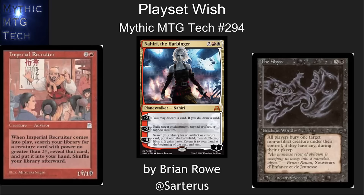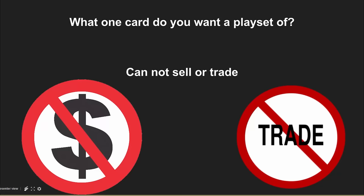Hello, this is Brian Rowe with Mythic MTG Tech number 294, doing a bit of a thought experiment today. If a genie came to you and said, I can grant you one wish for a playset of cards, what one card would you ask for?